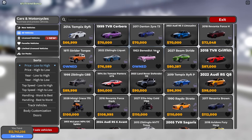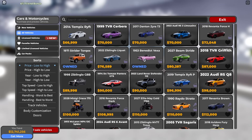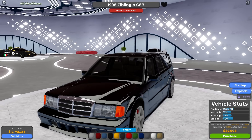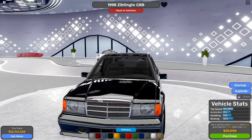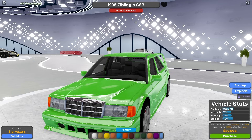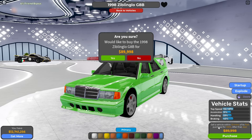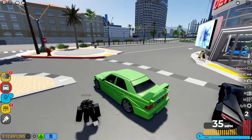Let me look for something that looks extremely garbage to race with. This 1998 Zimblingo G8B is a perfect car — this thing is so old, it was made in 1998. Let me also make it a really garbage color. Wait, ew — yeah, that's green leg boogers. I'm gonna purchase this for 90,000.